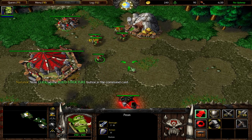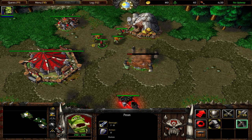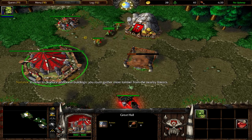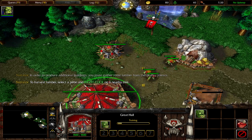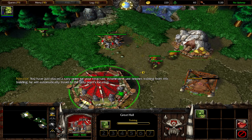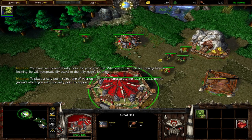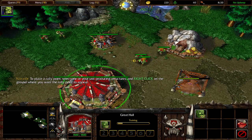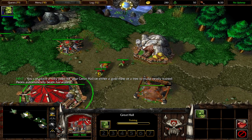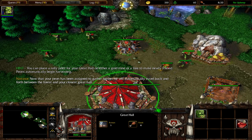You don't tell me what to do. Click on the build structure button in the command card. Which one is the burrow? Oh god, I just saw the key for that. In order to produce additional buildings, you must gather more lumber from the nearby forests. To harvest lumber, select a peon and right-click on a nearby tree. You have just placed a rally point for your structure. Whenever a unit finishes training from this building, he will automatically travel to the rally point's location. To place a rally point, select one of your unit-producing structures and right-click on the ground where you want the rally point to appear.